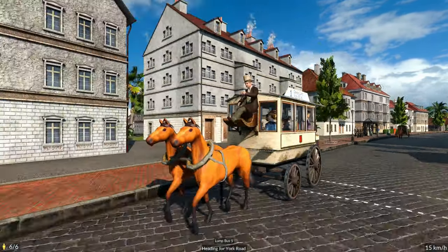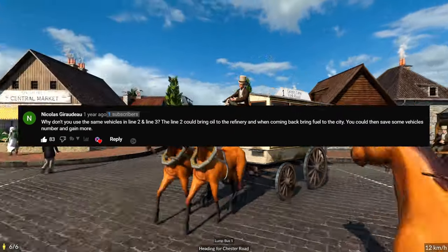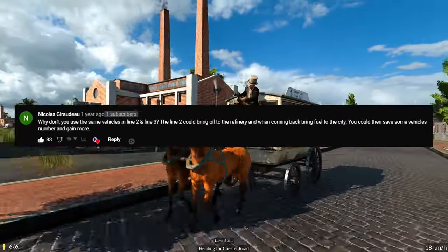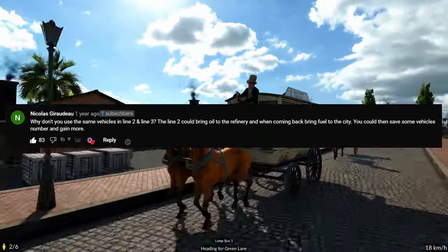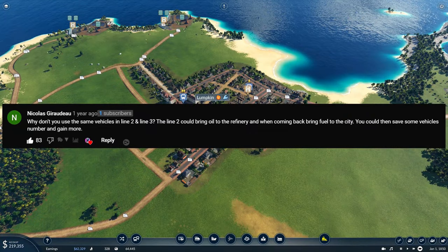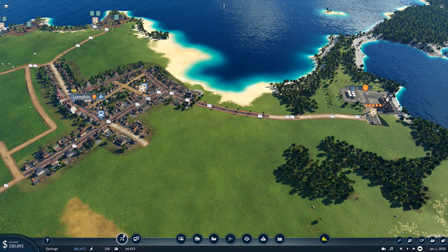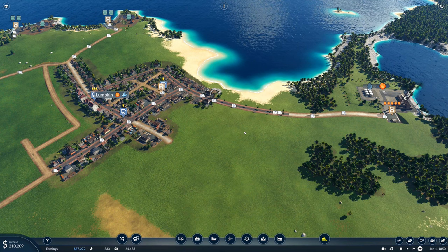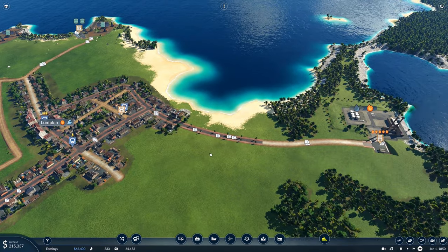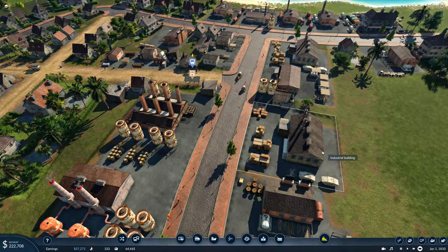There's one more comment that gives us an action we can actually do here. Nicholas Giroudi asks: 'Why don't you use the same vehicles in lines two and three for the fuel? Line two could bring the oil to the refinery when coming back to fuel the city — you can save some vehicles and gain more money.' I completely agree, Nicholas, very well spotted — a couple of you pointed that out. That's a great point, let's do it right now because that is totally something we can do.